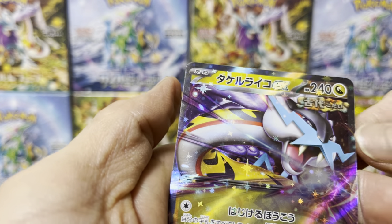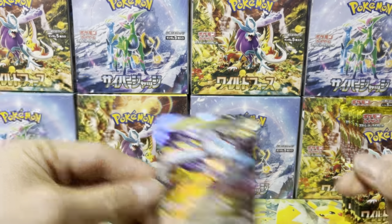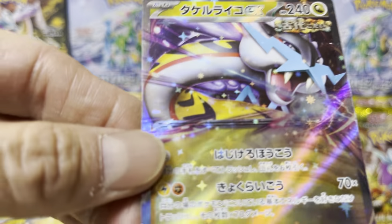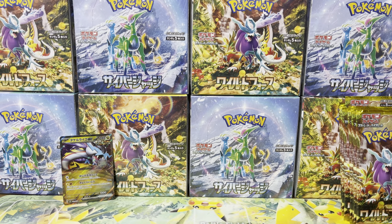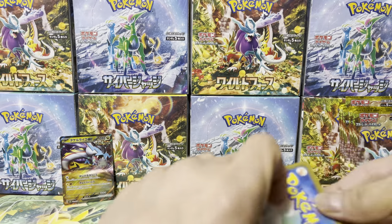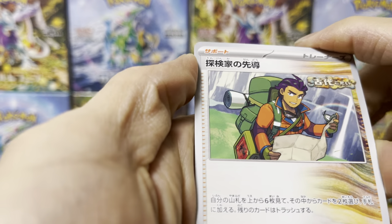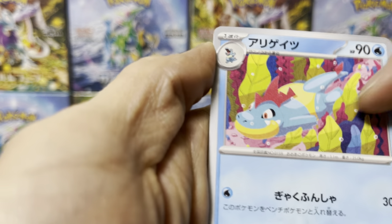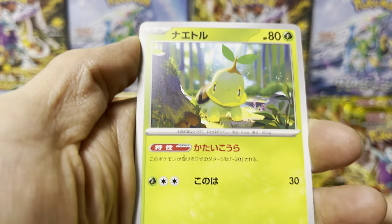Our first EX — Raging Bolt! We started with the left side; I think the big hit's gonna be on the right side. What do you guys think? Raging Bolt, our first hit EX — not Raikou, he's now Raging Bolt. Next, pack number two. Let's enjoy the art as well. Explorer's Foray. Cramorant — also a nice card. Crocodile diving, unlike Totodile who was on the surface. Turtwig.